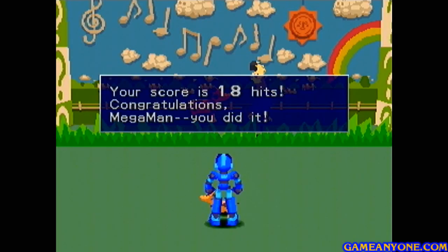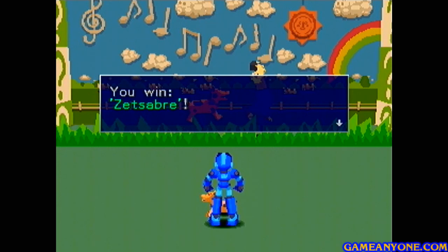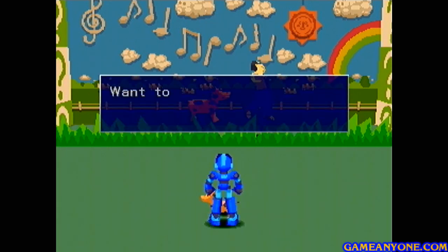All right, so we have just beat rank A. We got 18 hits, and the par was only 16. And for beating rank A, we get the Zet Saver, which is going to be used to make a special weapon later. So no, I don't want to do that again — that game's kind of boring. But we're not going to have to play it anymore.